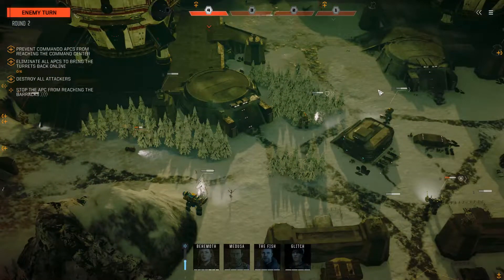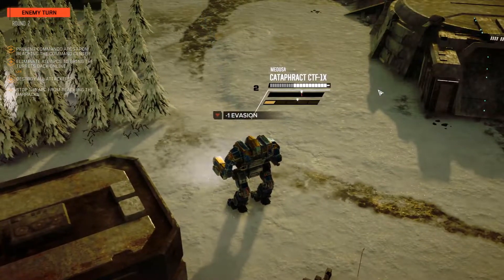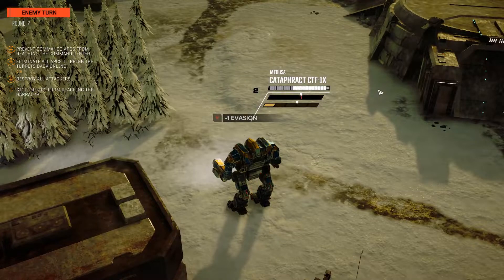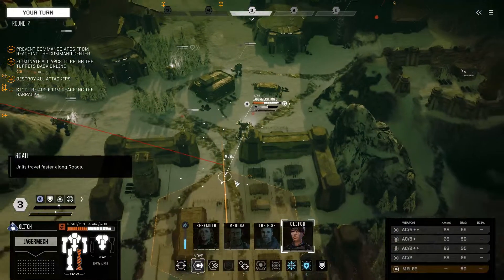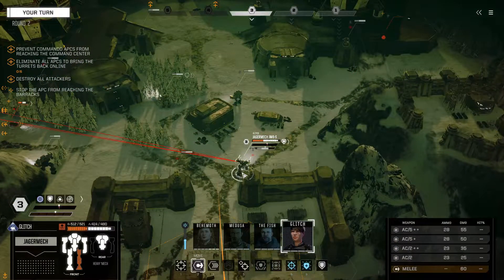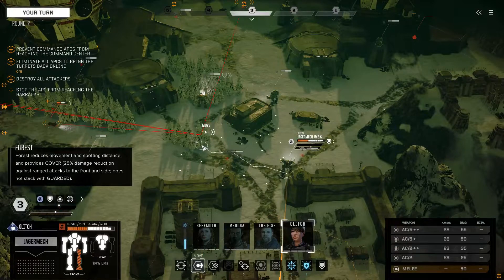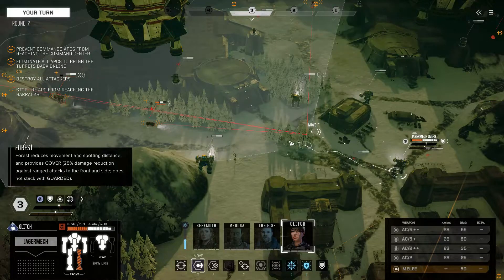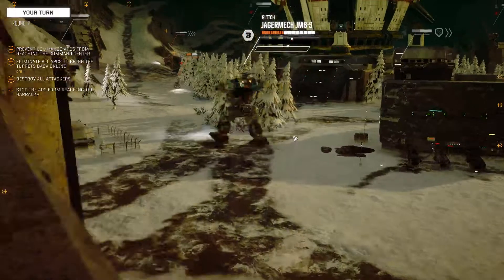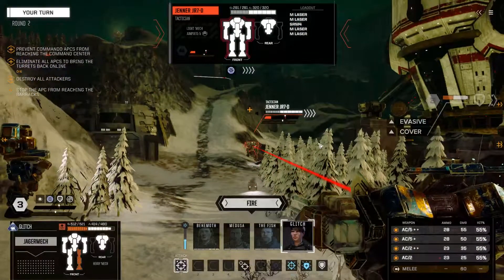I need to keep moving backwards and shooting every turn. There's no jump jets. Only 66% on the left leg — I shouldn't be able to get finished off by one of these. I'm going to go to this forest for cover. Unlikely I'm able to finish off that Jenna — 55 is not bad.